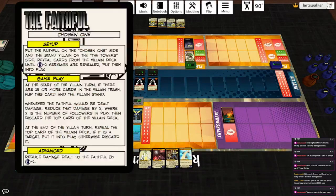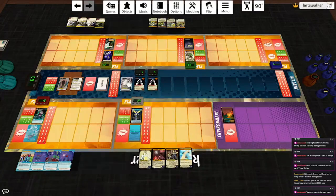Let's take a look at the Faithful. Start of turn, we get the stand in play on the tower's side and two servants. Start of the villain turn — through 15 or more cards in the villain trash — she and the stand flip. If the Faithful will be dealt damage, reduce it by X, where X is the number of followers in play, then discard the top card of the villain deck. End of the villain turn, reveal the top card of the villain deck. If it's a target, put it into play. Otherwise, discard it.